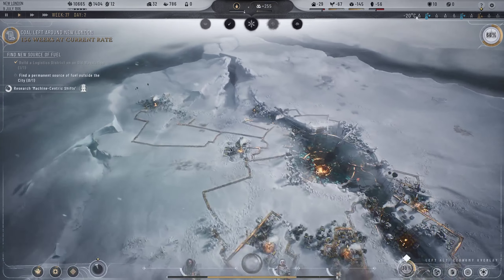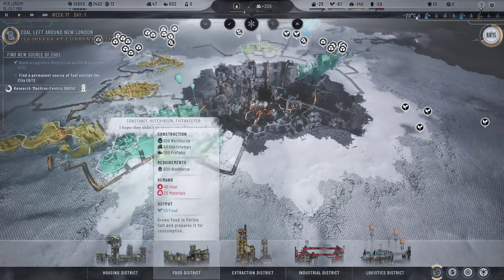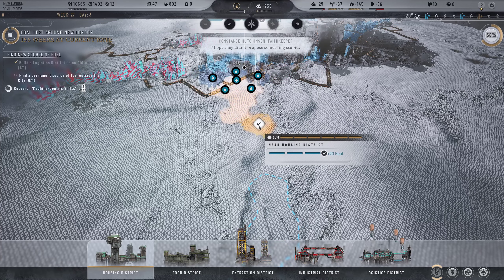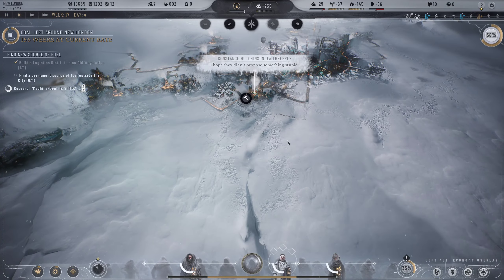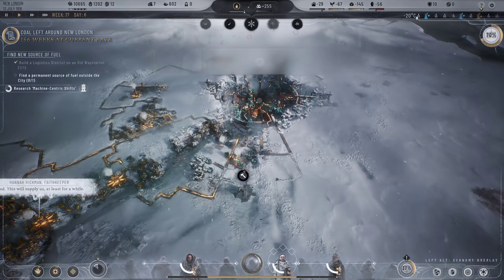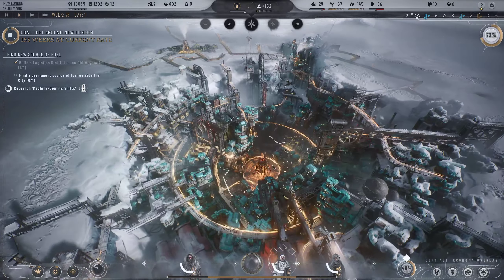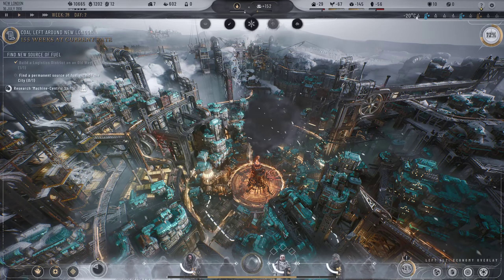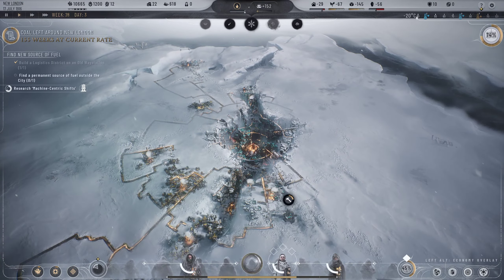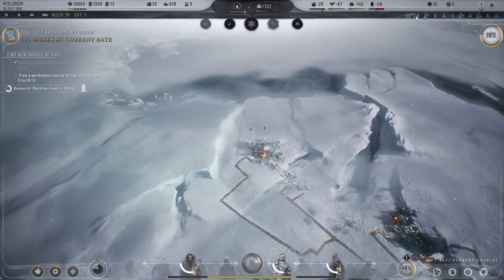Things are going okay overall - housing is the only real issue. Let's build new houses and snake them down towards the crevasse since we desperately need more. Our coal situation is looking so much better - let's turn off that overdrive. The old city looks great with that lovely generator. My cities do not look nearly as nice as that. I wonder how this will work with the outpost DLC.